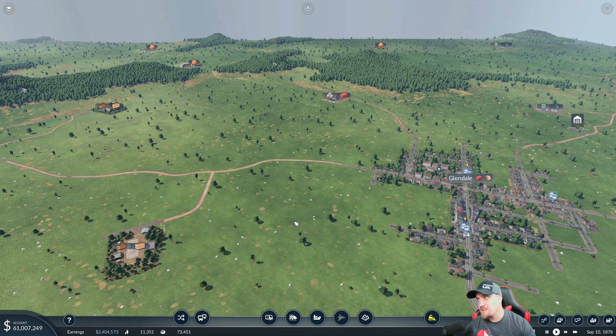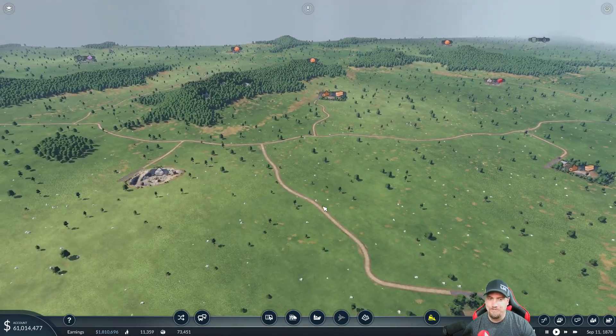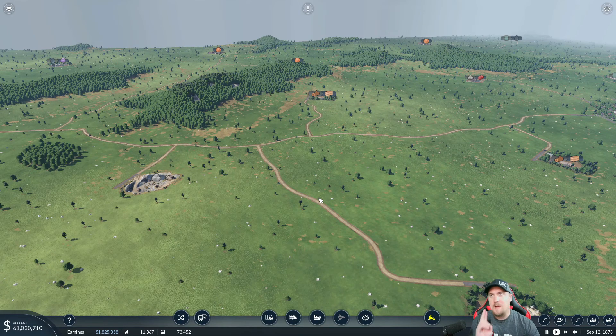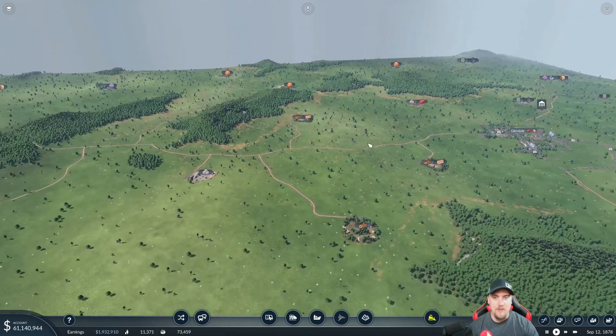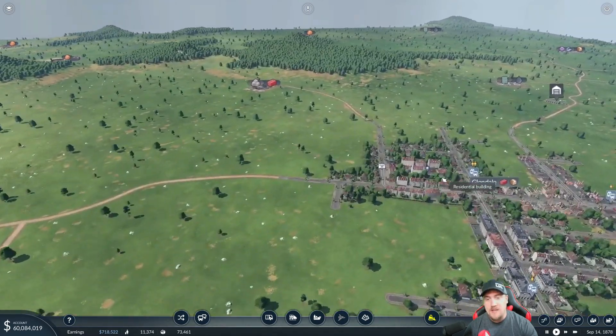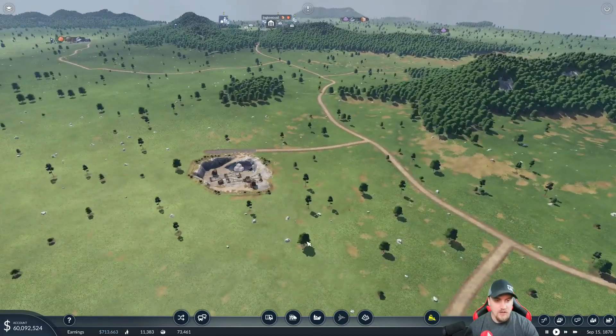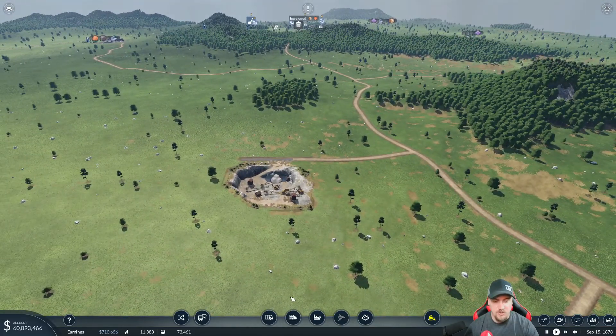I don't really care about the cost — we're not going to be very profitable with this. We're going to be pollution-emission conscious. We'll set up a line that takes stone down to bricks, and then a separate line that runs bricks into Glendale. We'll do some routing to keep the wagons — delivering construction materials — out of the downtown residential area. Let's stop talking about it and just start doing it.